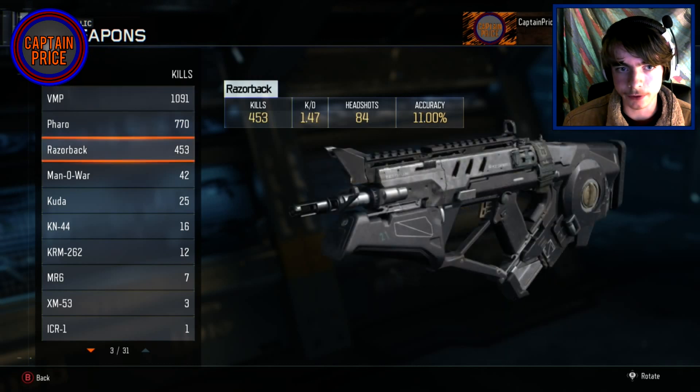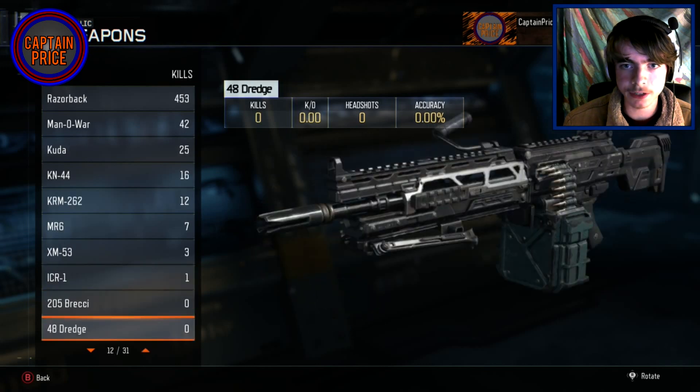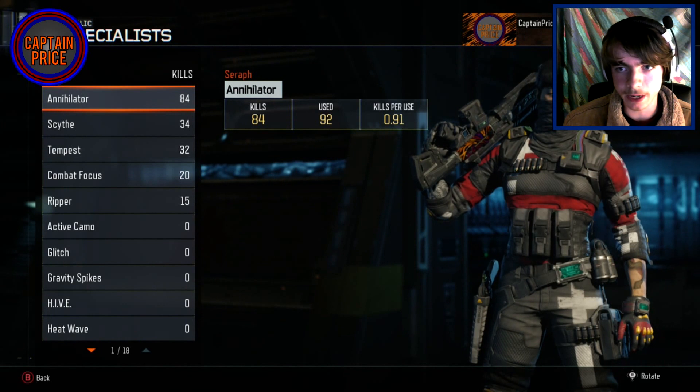These are the two guns I have gold for, and then all of the rest of the guns I barely even use. The Nylator is what I use the most.